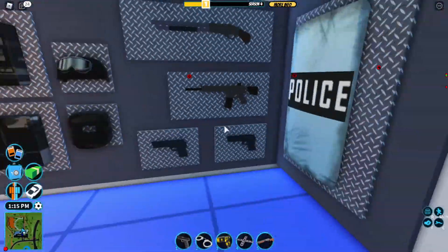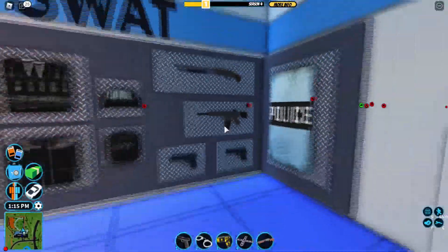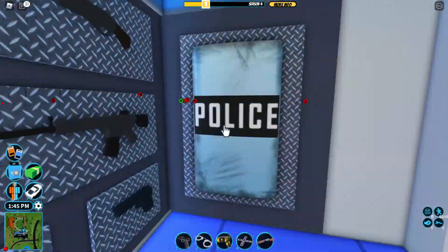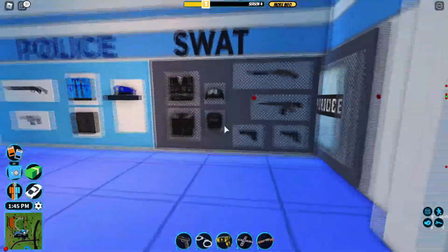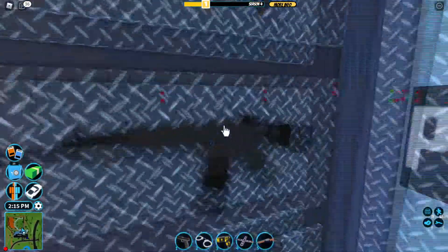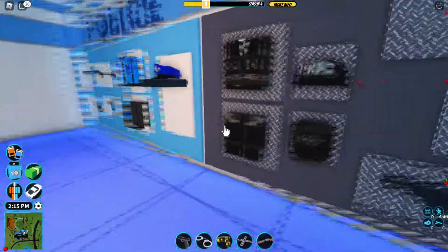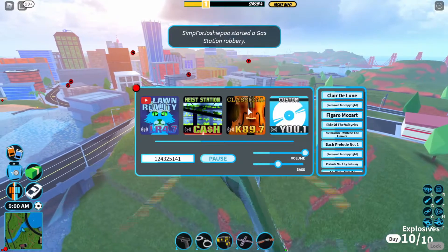The first thing is the SWAT game pass. You get an M16 — a lot of people just buy it for the M16, but honestly this gun isn't even that good. You also get the Uzi and the riot shield. I don't think I've seen anyone use a riot shield in my four years of Jailbreak. It does block 60% bullet damage, but when you have guns like the revolver and the flintlock, it's kind of useless. I wouldn't spend my Robux on it.